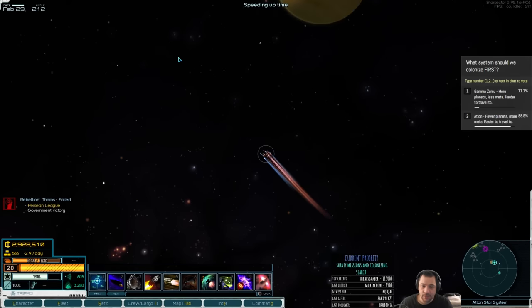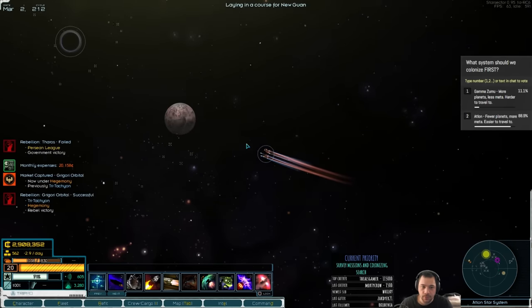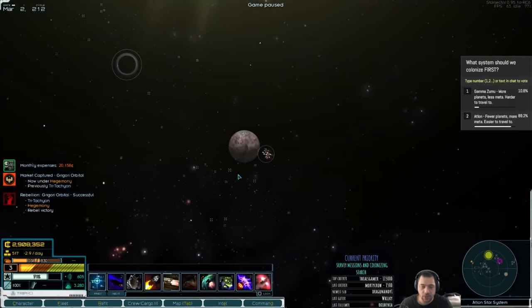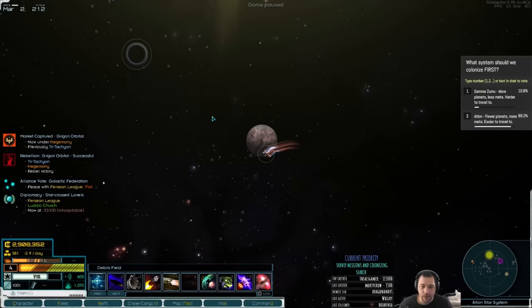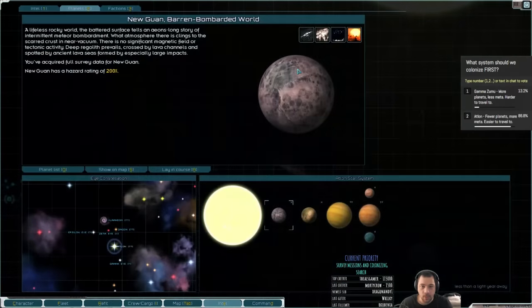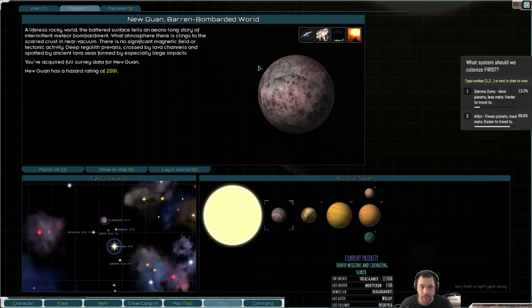Hypothetically — not that I'm planning on doing this — we could also abuse Atlan to effectively farm alpha cores, because there is that nexus that is going to continually churn out redacted fleets. If I have my own fleets fighting their fleets, that is a bit of nexus farming. I'm just saying it is a possibility. Here at Guan, it is an extreme heat world with no atmosphere, so it would be a perfect world to set up a pristine nanoforge and a cryo-arithmetic engine — it would be sort of meta.